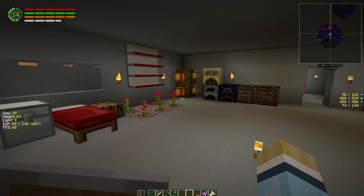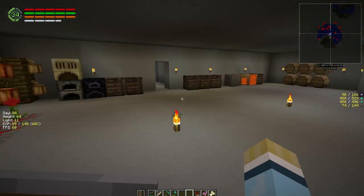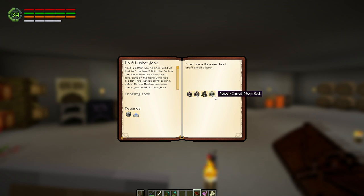Hey everybody, welcome back to another episode of my invasion series. It's the next morning and I've made a few items. We're going to build the next level of tool we need, which is our lumberjack cutting machine. We need to make four things: a cutting machine, a motor to power it, a hollow projector to show us how to build it, and then we'll assemble it on the roof. I moved one of the trees over to make room.